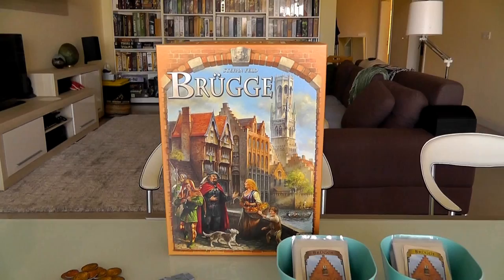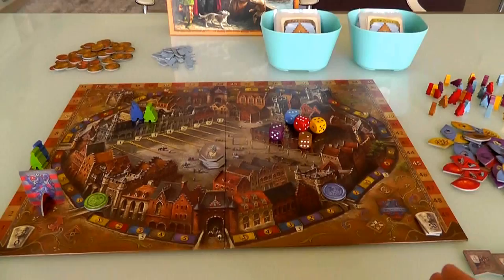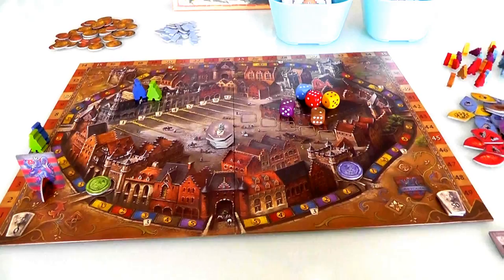Hey everybody. Today Rado runs through Bruges, which is Stefan Feld's version of the card game where cards can be used for all kinds of different actions, like Race for the Galaxy or San Juan. Let's see Stefan's take on it. Now this is set in the city of Bruges, and players are running sections of the city trying to build houses, get various and sundry people to come and live in their section of the city so they can provide actions, score points, et cetera.